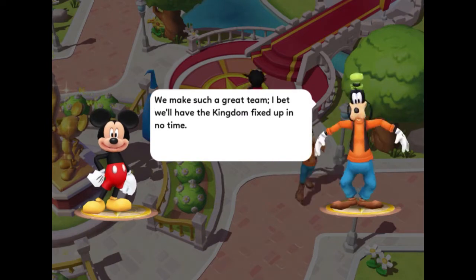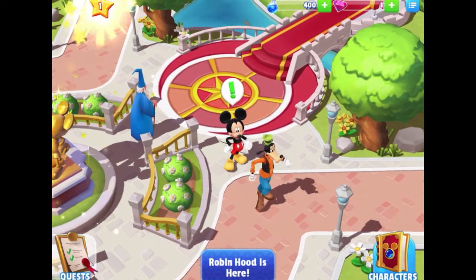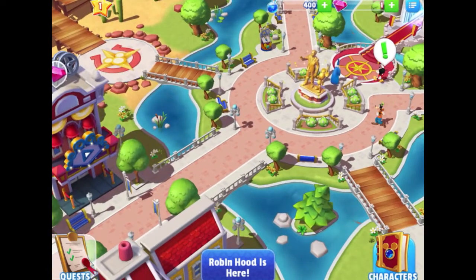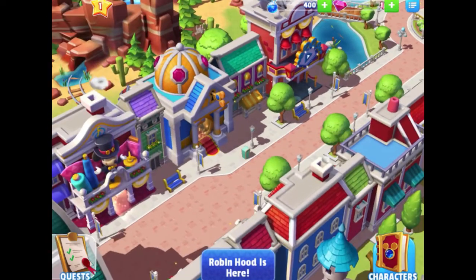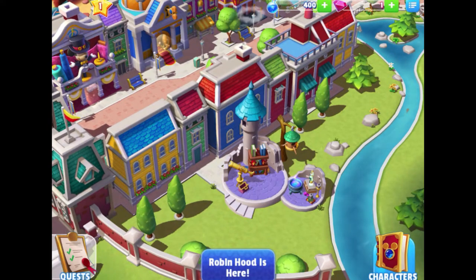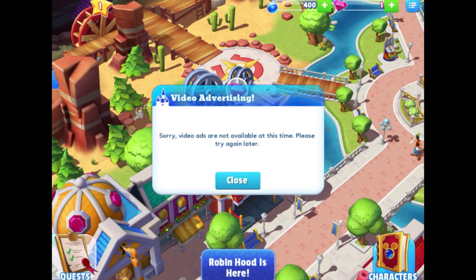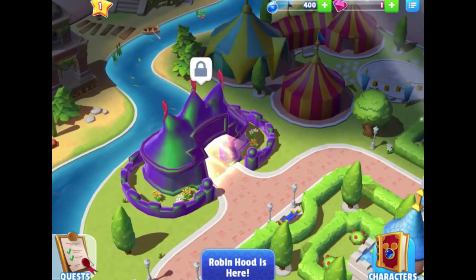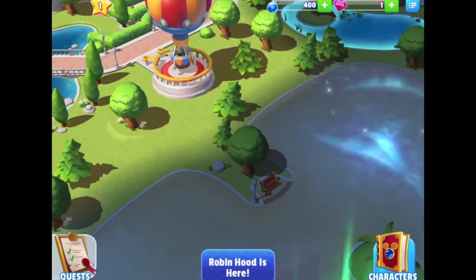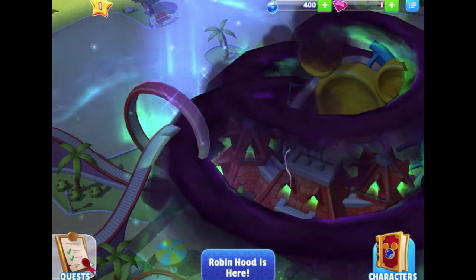Goofy says: "We make such a great team — I bet we'll have the kingdom fixed up in no time!" Let me take a break before pressing on Mickey again and see if there's anything else I can do. I tap Merlin's section — nothing. Oh, this theater has a gem above it — pressing it shows you can watch video ads to earn rewards, but it's locked. "Complete the parade tutorial to unlock parades" — okay, that's a parade building.